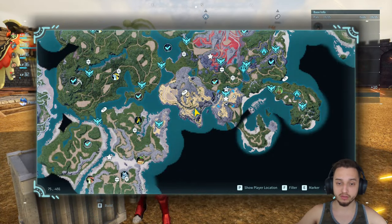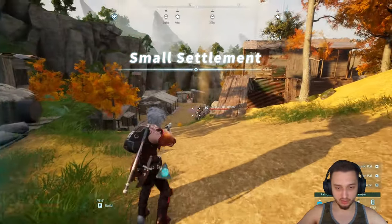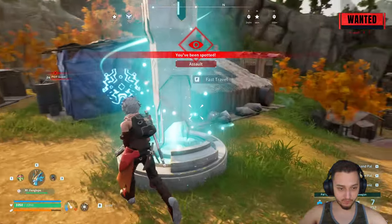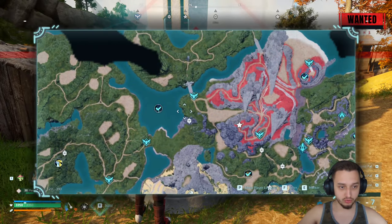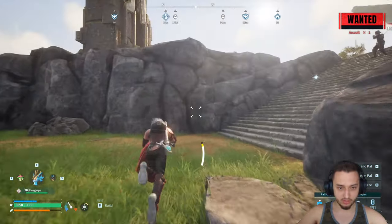First things first, you're going to go and get yourself wanted. The easiest thing to do is head to one of these settlements, get your wanted level up, and then teleport to one of the bosses. When you teleport, they should follow you.